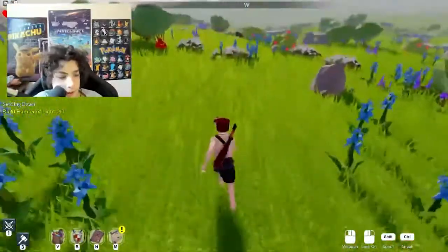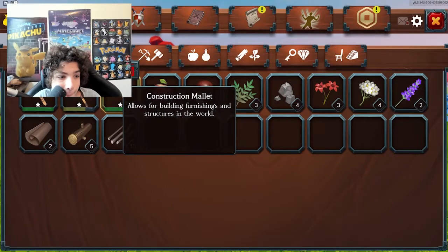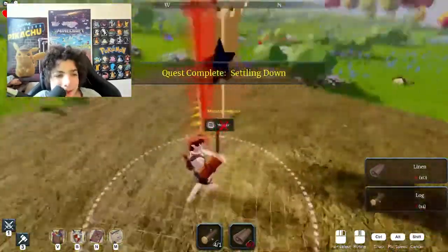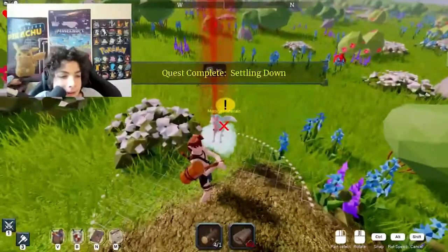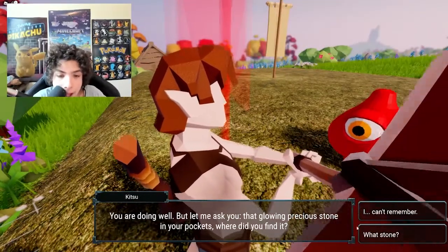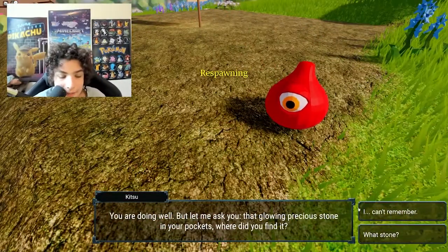Let me set up a base right over here because the thing was about to get me. Let me get out my construction mallet. Banner of light — boom! Let's go. Quest complete. The fox is over here. Let's go — talk. 'You are doing well.' Oh my — I'm gonna die. I died. I was talking to the fox and I couldn't get out of this message.